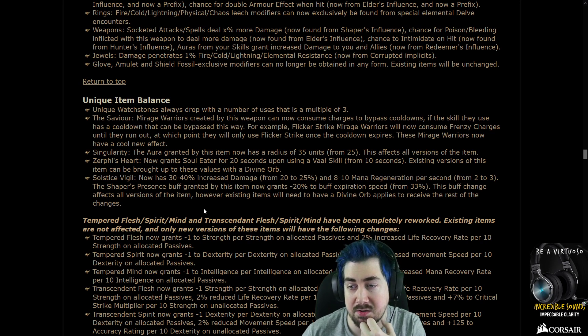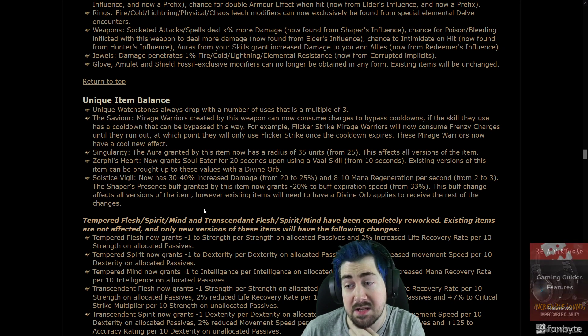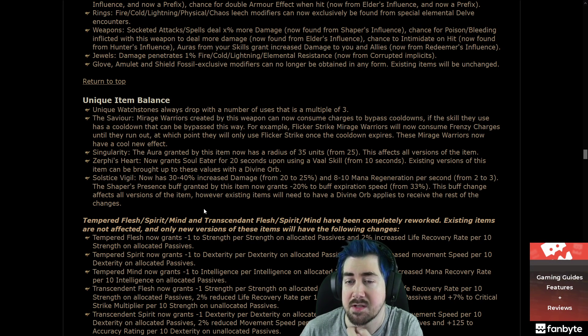Unique item balance: unique Watchstones always drop with a number of uses that is a multiple of three. That's nice — I hated that they had different ones. The Savior: Mirage warriors created by this weapon can now consume charges to bypass cooldowns.